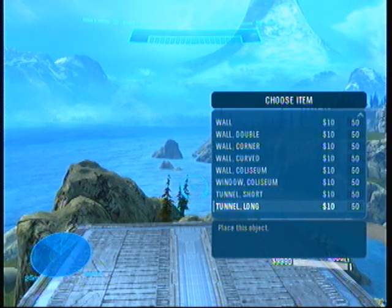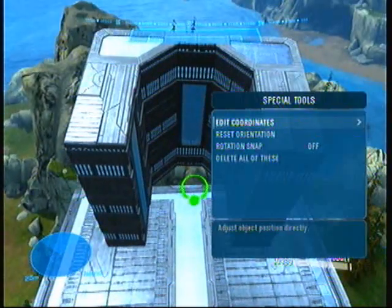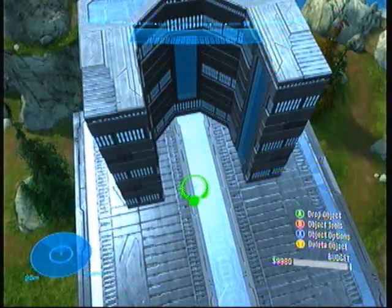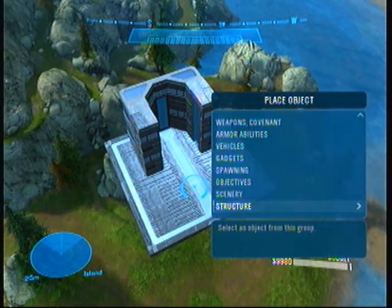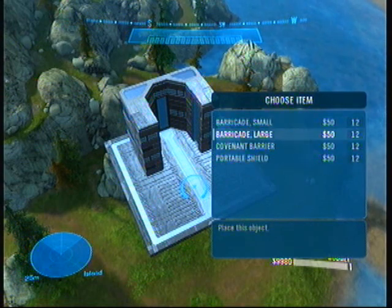You're going to go back, you're going to go to walls, doors, and windows. You're going to spawn a tunnel long, and I'd recommend doing rotation snap for 90. You're going to put it as far down as you want. Then go back, go to scenery, barricades, barricade large.